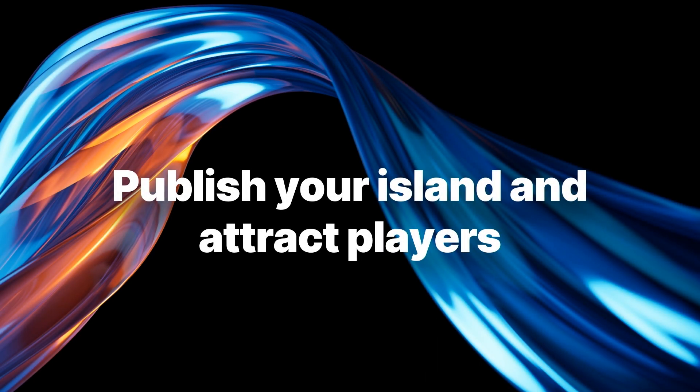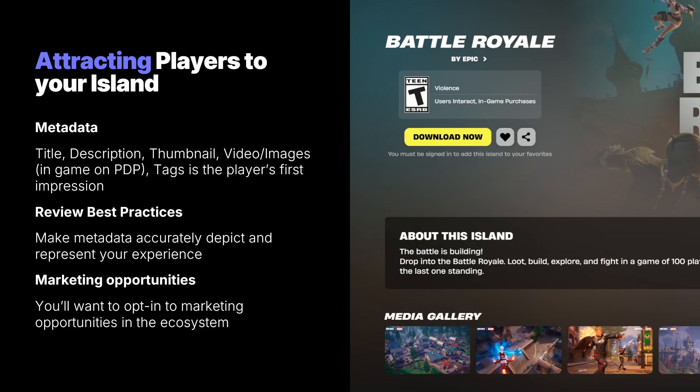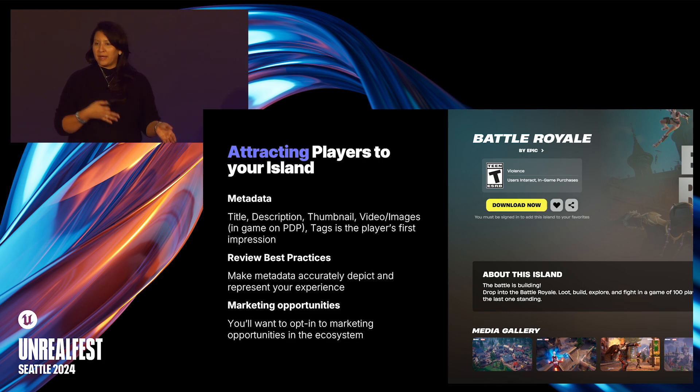Publishing is the first step in attracting players. The creator portal provides everything you need to submit your island. The combination of your title, description, and thumbnail details need to accurately and authentically depict your island experience — it is the single most important factor in helping players decide whether to play an island. Tags help players find your game in Fortnite and help them understand what your game is about. When you publish, you'll be opted into marketing by default, and keeping this enabled lets Epic know you're interested in promotion.